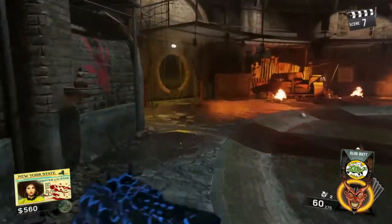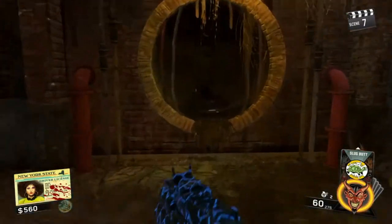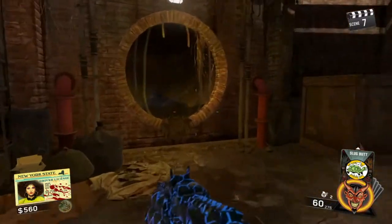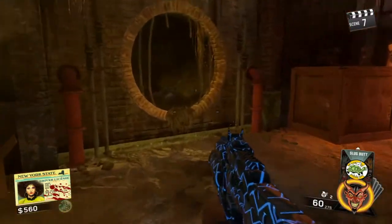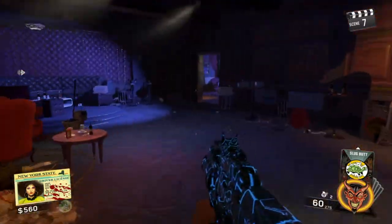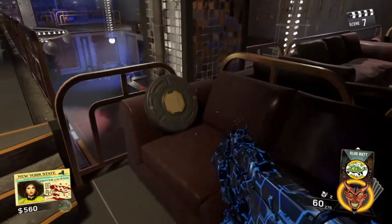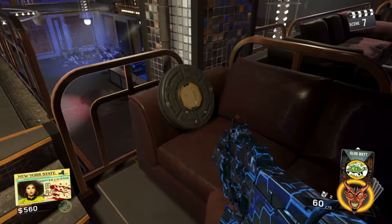One other location that this sometimes does appear is down in the Rat King Lair. It's going to be in one of these side outlet tunnels — I believe it appears in the same one every time, but it will be in one of these, clearly easy to see. The next location we're looking at is inside of the Inferno, right up by the bar area on the couch. As you can see, it was here in my game — it's going to be sitting right there.